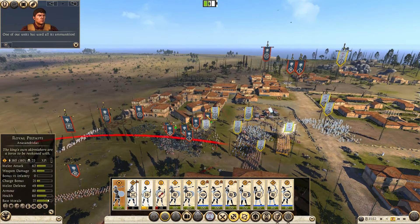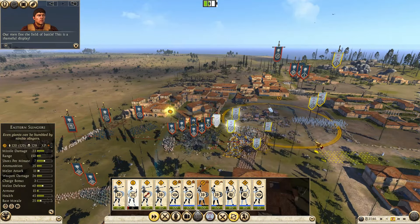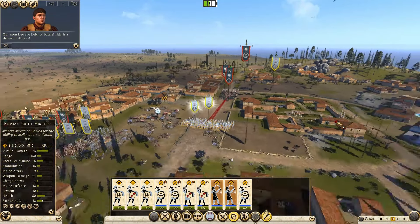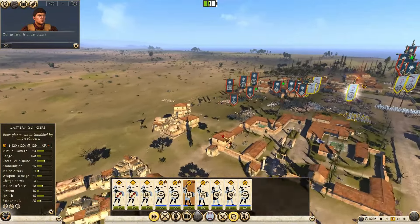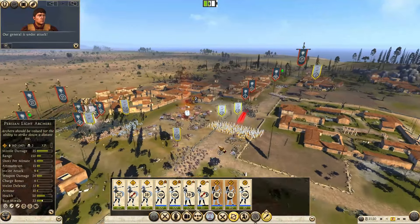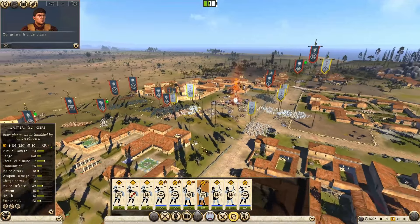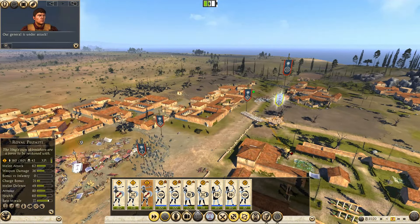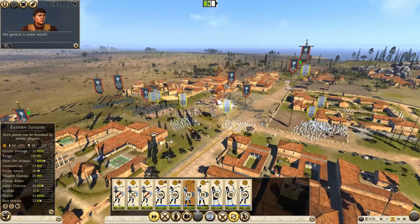Guys, you withdraw. Our general is under attack — general under attack is not good. Mob is out. You pull back, start shooting him. Where's our second guy? Pull back — no, you go around them, don't fight these guys, this is pikemen. You withdraw, you shoot him, you guys go into shield wall.